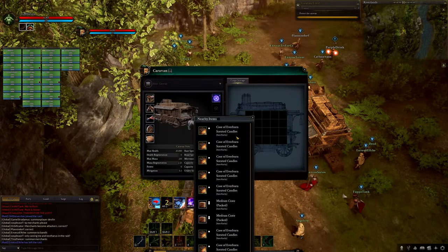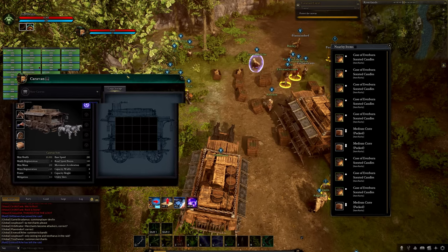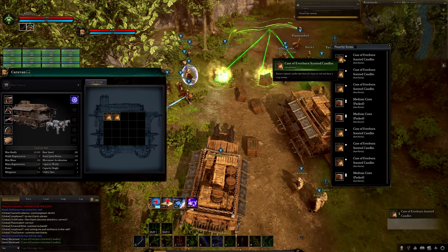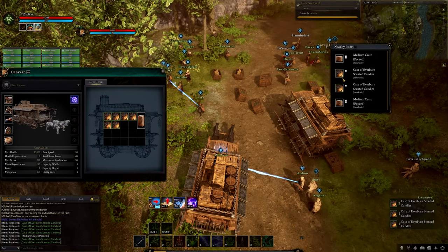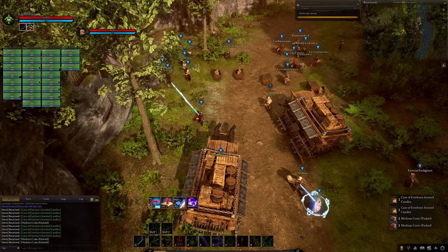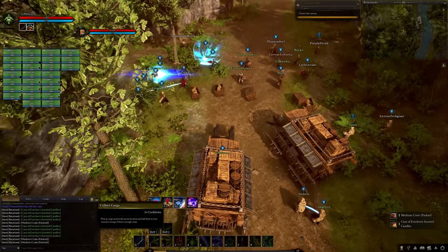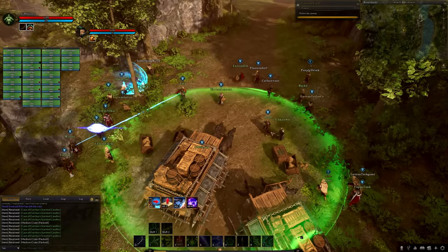Another visual representation in the caravan system is the cargo on board the caravan. There will be visual hints to what is inside, however you will not be able to see the exact contents. This visual representation is present even if a skin is applied to the caravan.